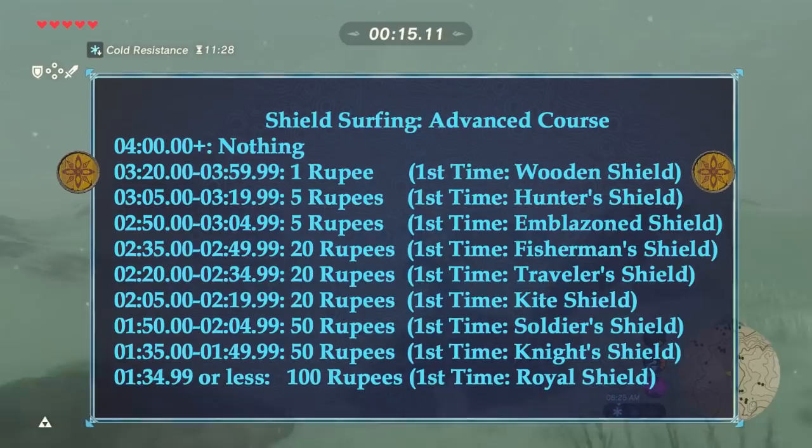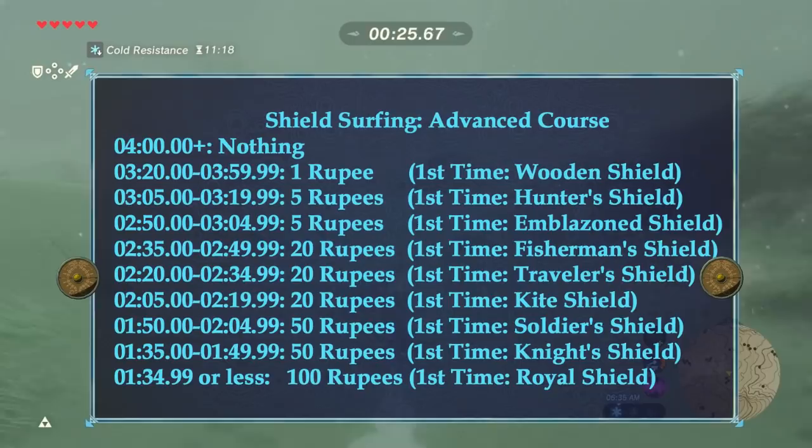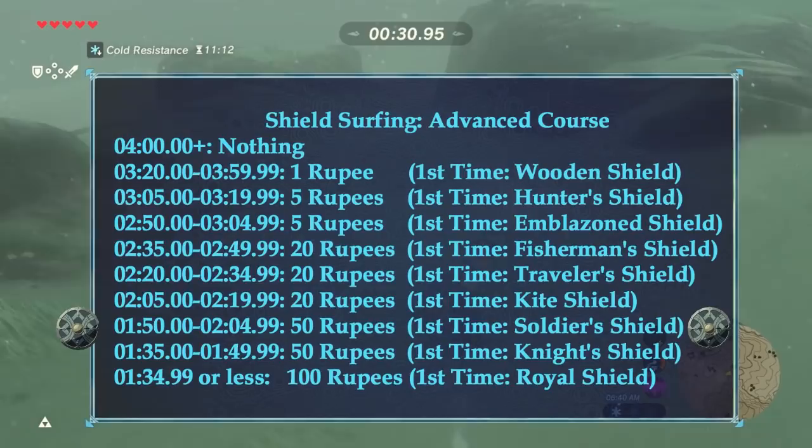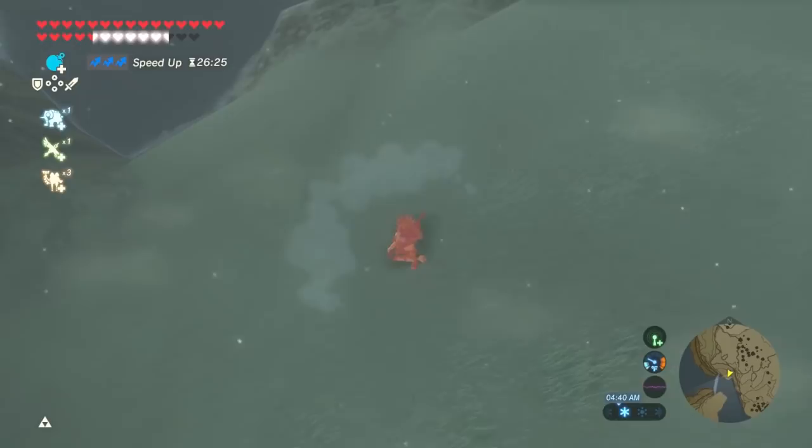After 4 minutes you get nothing. Between 3:20 and 4:00 you get the wooden shield. Between 3:05 and 3:20, the hunter shield. Between 2:50 and 3:05, the emblazoned shield. Between 2:35 and 2:50, the fisherman shield. Between 2:20 and 2:35, the traveler shield. Between 2:05 and 2:20, the kite shield. Between 1:50 and 2:05, the soldier shield. Between 1:35 and 1:50, the knight shield. And under 1:35, you'll get the royal shield.